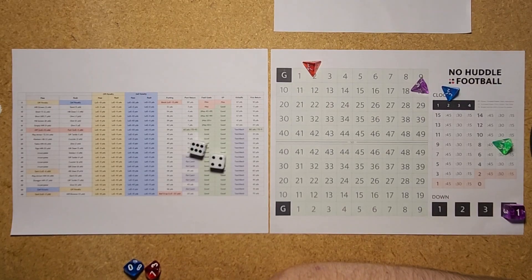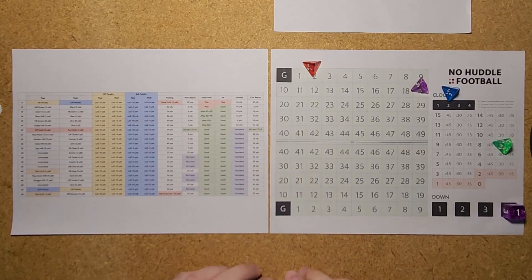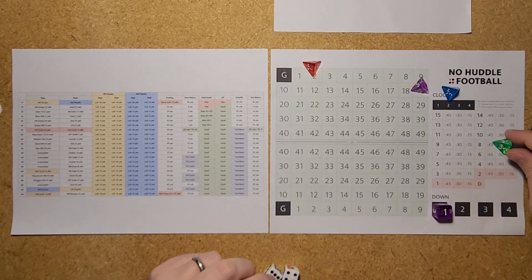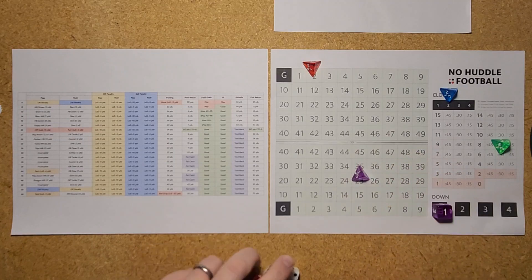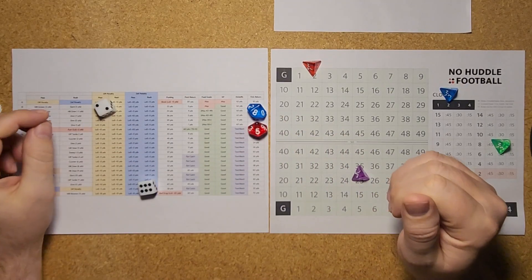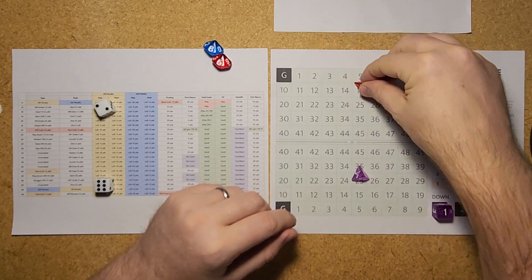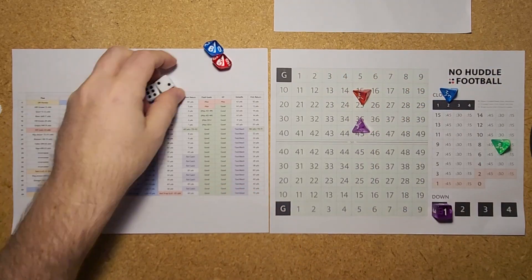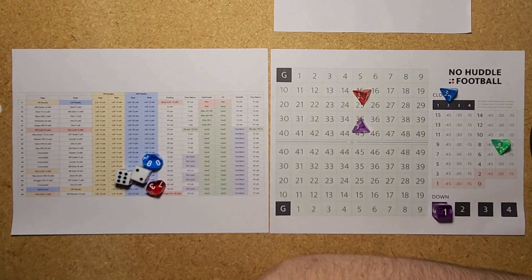That gives Minnesota the 13-10 lead, 5.5 minutes left in the half — a 6-minute drive. Stellar work from Kirk Cousins and the offense taking it from their own 25. Minnesota kicking off with 5:30 left in the second quarter — a 26 is a touchback. Kansas City will take over first and 10 from their own 25 with no time off the clock.